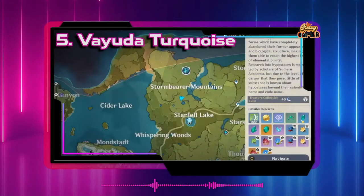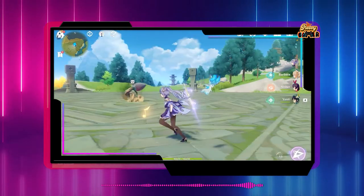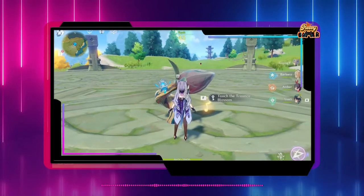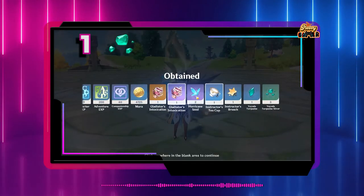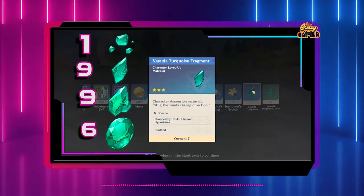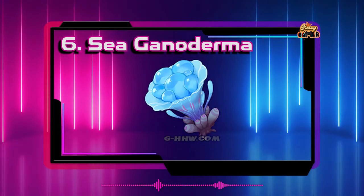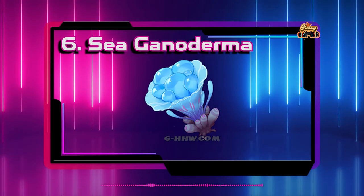Number five: Vayuda Turquoise. You can farm these items by defeating the Anemo Hypostasis, or the Anemo Cube, in Mondstadt. Vayuda Turquoise can also be purchased in small sums from souvenir shops in Liyue and Mondstadt. Kazuha requires one Sliver, nine Fragments, nine Chunks, and six Gemstones.